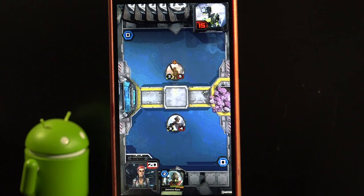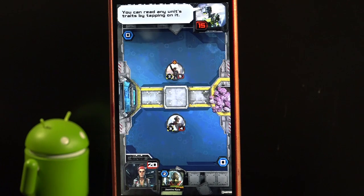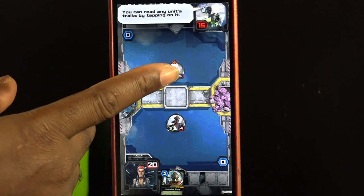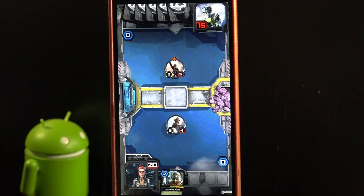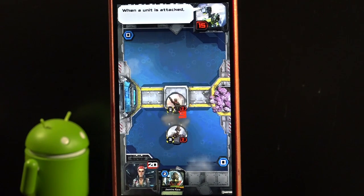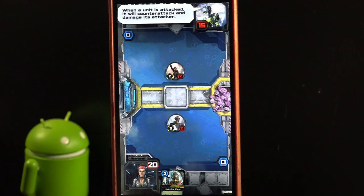Move! You can read any unit's traits by tapping on it. Units with quickshot can attack but not move on the turn they are deployed. When a unit is attacked, it will counter attack and damage its attacker.